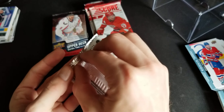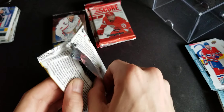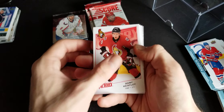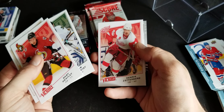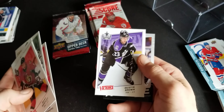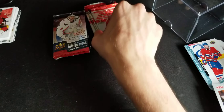We'll go with our Victory and Score Series 2 packs. Danny Heatley, George Peros - what a goon. John Holmquist, Henrik Zetterberg, Dustin Brown, and a rookie of Clay Wilson - never heard of him, might have heard that name. Zetterberg's still playing though.